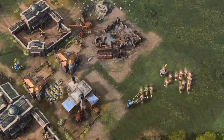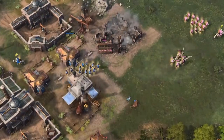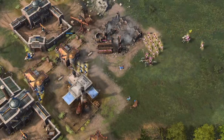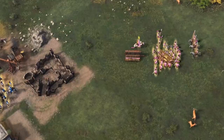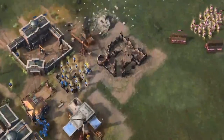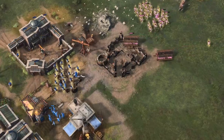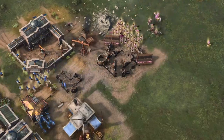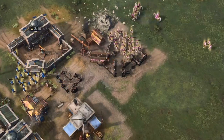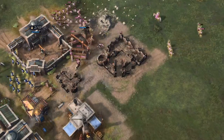This build order is a dark age military school rush with spearmen, just to throw off your enemy and basically deny gold if you can. Off the back of this, we're going into an archer and Sapahi all-in. The Sapahi is going to rely on military school production, and then you just focus on chopping a lot of wood and pumping out a lot of archers. This is probably the strongest feudal push in the game right now.